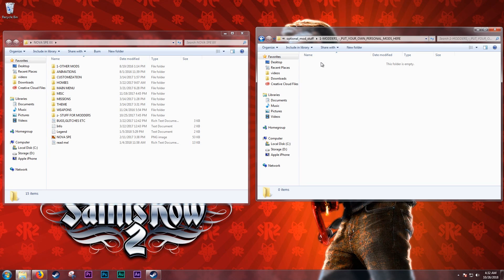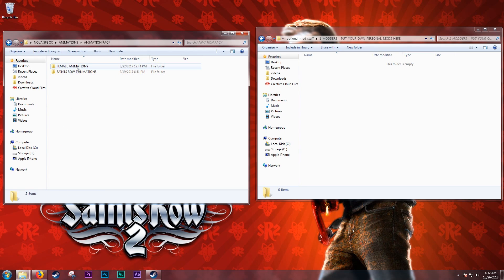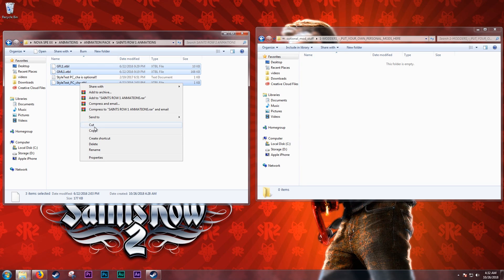For example, let's add Sintra 1 animations to the game. Head over to the Nova SPE folder and open Animations, then Animation Pack, then Sintra 1 animations. We're going to copy all the files in here except for the text document, then paste them into the Modders Put Your Own Personal Mods Here folder.